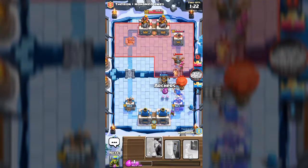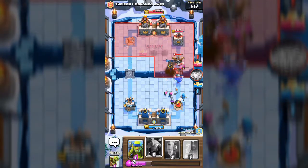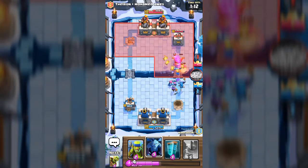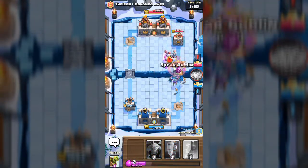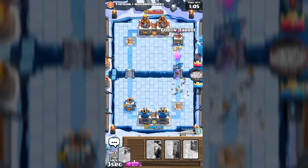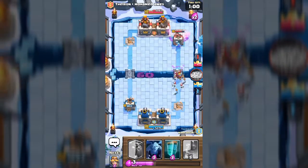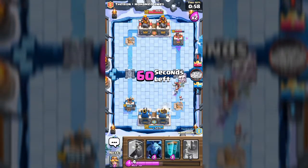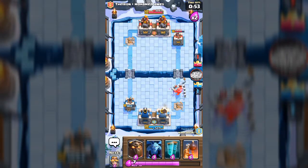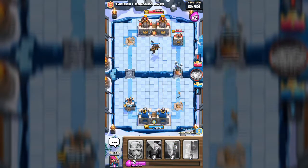Put the archers in — oh my, they just exploded! Don't explode the archers! There go lava puffs. We're gonna put in some spear goblins to take them out. We can throw in the goblin barrel — not the most likely idea. Let's just try to put in the lava hound again.